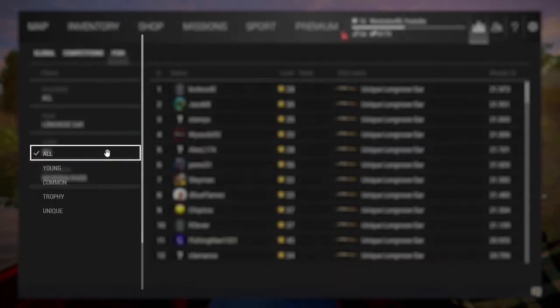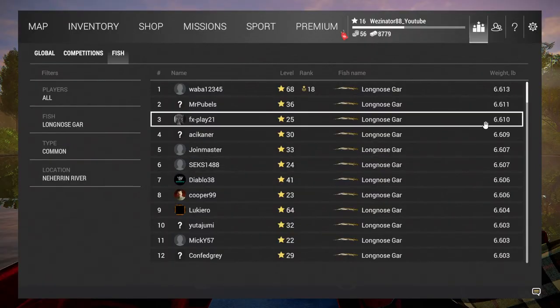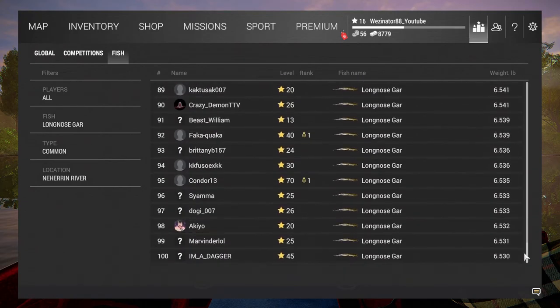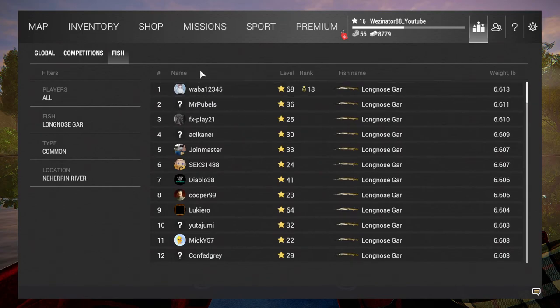For Longnose Gar — there are no young. Going for common, it's about 6 pounds. You might get away with maybe there being a 5 pounder. So technically you might be alright. Like I say, it's just going to be the Flathead Catfish for this location that we have to worry about when we're doing that mission.